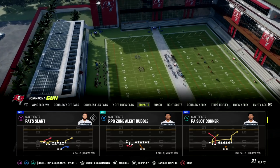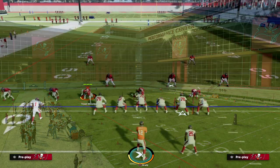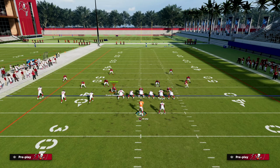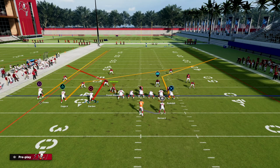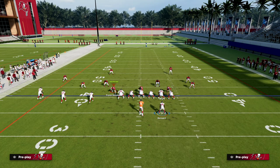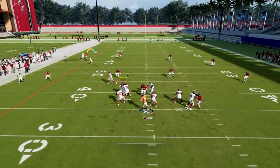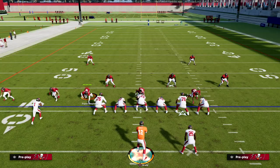You can find this in the Detroit offensive playbook as well as the New England and the Raiders playbook. The setup is really simple: we're going to fade or streak the outside receiver, flat the middle trips receiver, and put our tight end on an in route. What you should see is that this corner route is going to flood the zone really well and be able to beat every zone in the game.